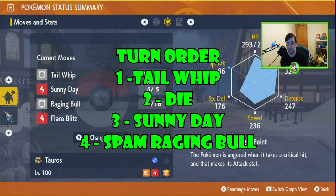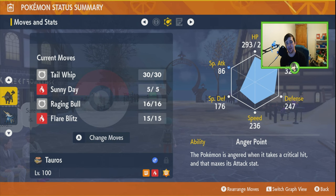I used a PP Up to increase the PP of Raging Bull so I had 16 of them — I think you start with 10 or 8 — just to make sure I had enough. Honestly, I think I had about half the time limit left by the time we won the raid. I hope this has helped you guys, thanks for watching, bye!